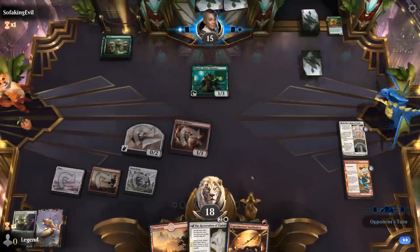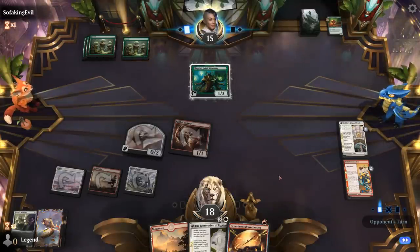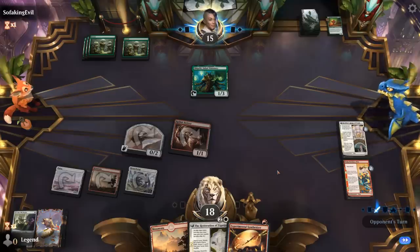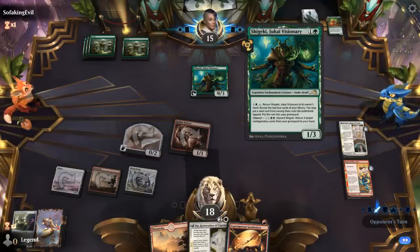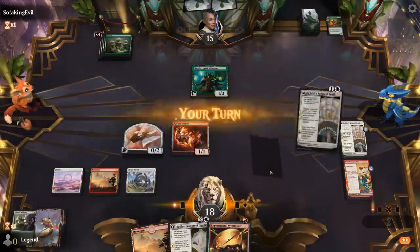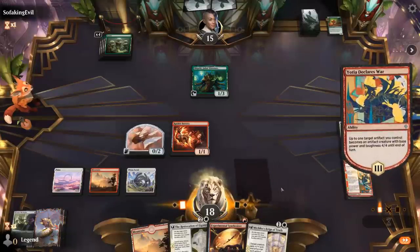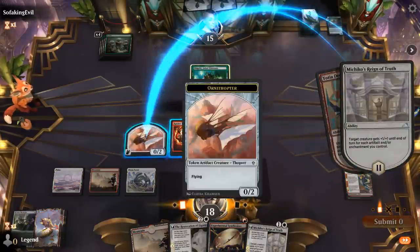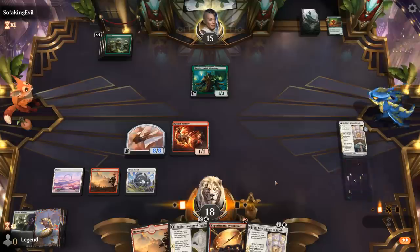Battery into Reign of Truth, and we hit for 5. Not a bad curve. Next turn we can pump up our Ornithopter in case they answer Battery. Opponent plans to maybe chump block with Visionary and activate it. Another Reign of Truth means we can go all-in on our Ornithopter — turn it into a 4/4, then it gets an additional +4/+4. That's 8 power.